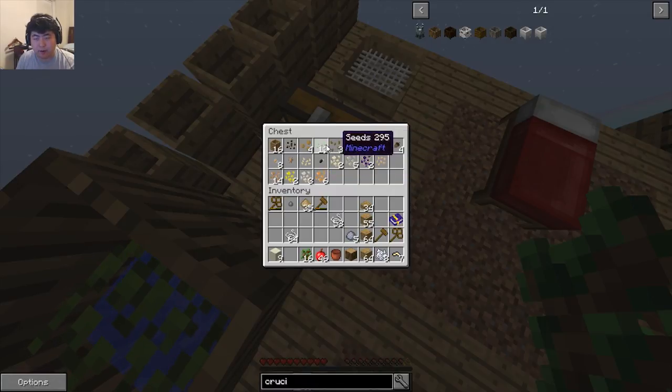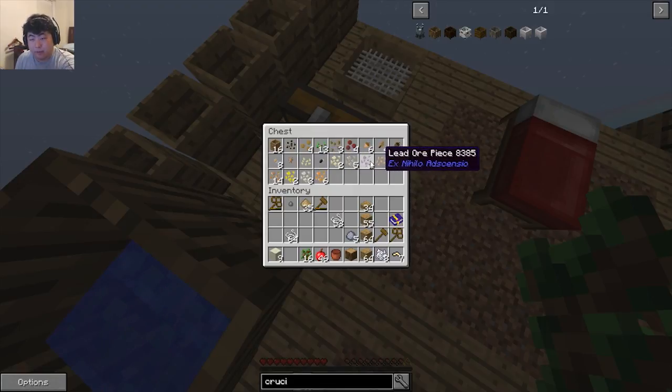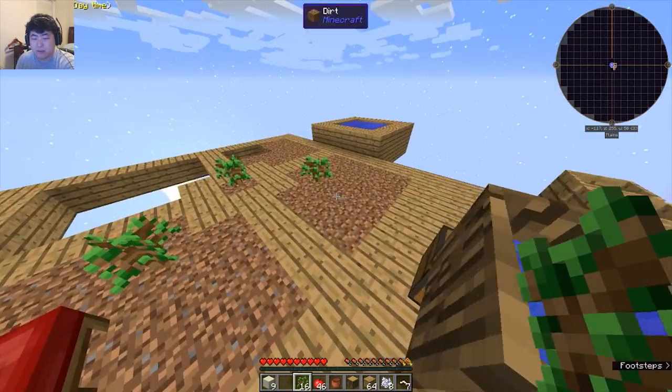We have regular seeds for wheat, grass seeds which is a big deal, sugar cane for paper, melon — I still don't know to this day if melon has any actual big use — and pumpkin. We also have carrots and a couple of other odds and ends. Anything we need from dirt is more or less done. We could get a little bit more maybe, but it's not the most important thing right now.